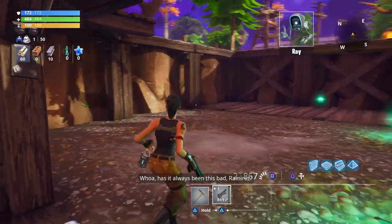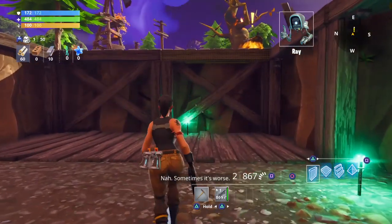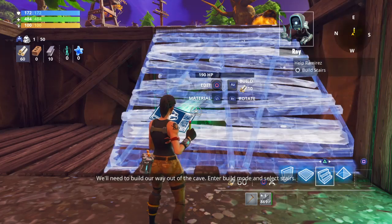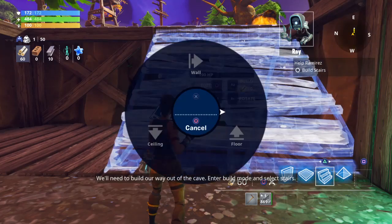Whoa! Has it always been this bad, Ramirez? Nah, sometimes it's worse. We'll need to build our way out of the cave. Enter build mode and select stairs.